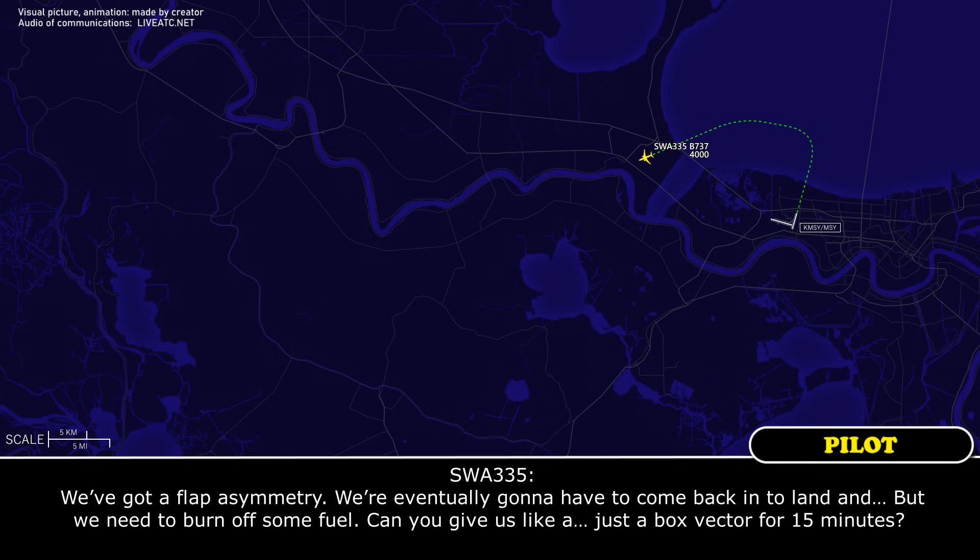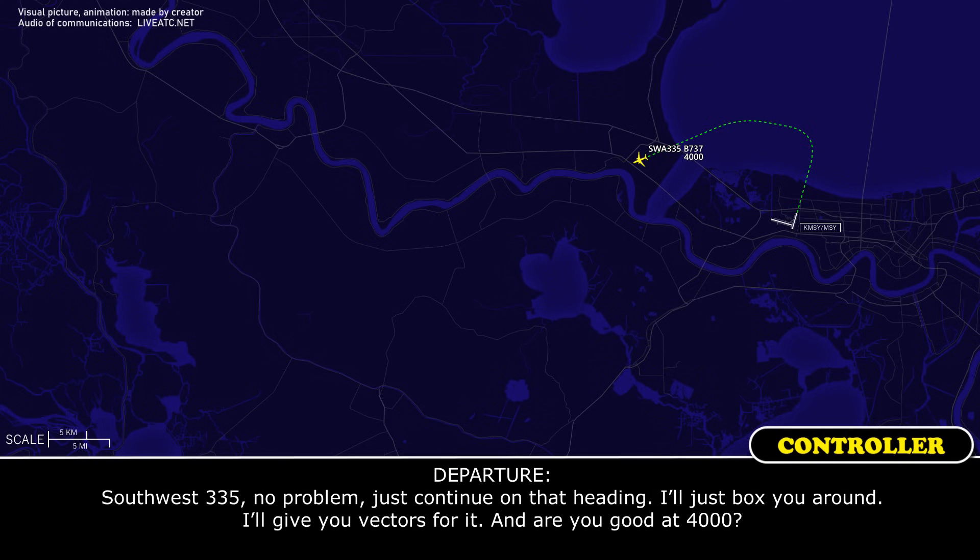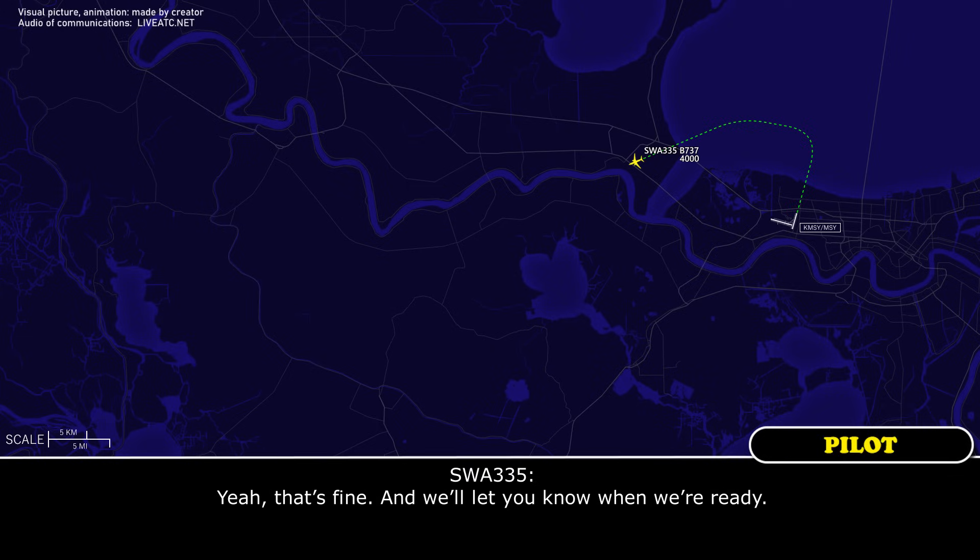We need to burn off some fuel. Can you give us just a box vector for 15 minutes? Southwest 335, no problem. Continue on that heading, I'll just box you around and give you a vector for it. Are you good at 4,000? Yeah, that's fine, and we'll let you know when we're ready.